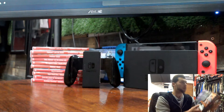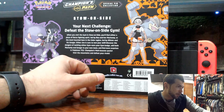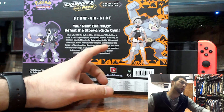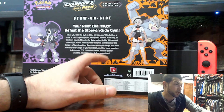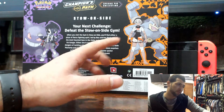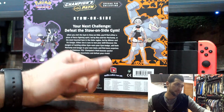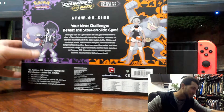Let's read out the back for everyone. With the Stow-on-Side: 'Your next challenge — defeat the Stow-on-Side Gym. When you visit the gym, you'll find either a place of fierce fighting spirit led by Bea and her Machamp, or the most haunted gym in the Galar region led by Allister and his Gengar. Either one is sure to test your skill. Discover the dangers of tackling either gym, earn your gym badge, add both Machamp and Gengar to your own team, and find more surprises in Pokémon TCG Champions Path booster packs.'